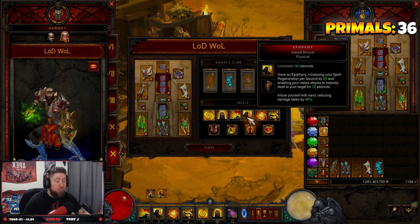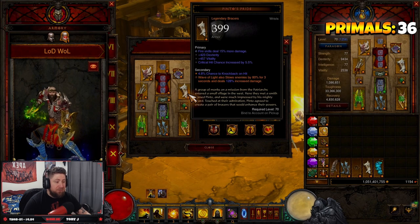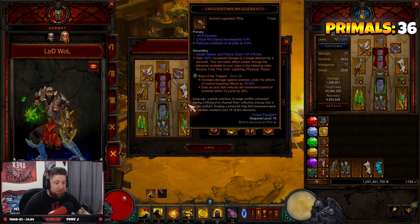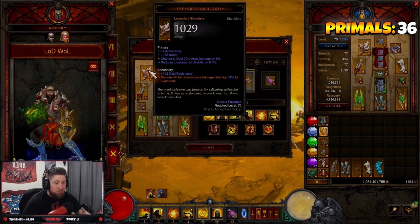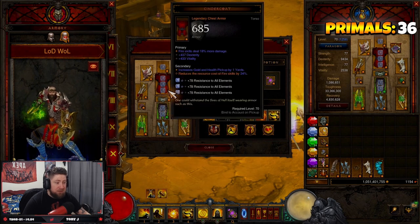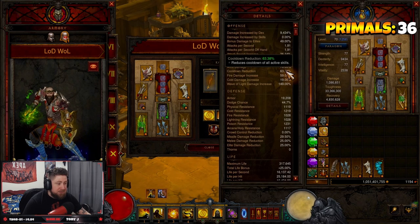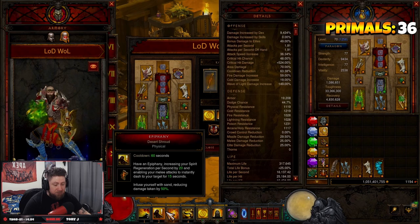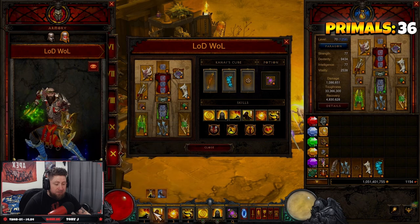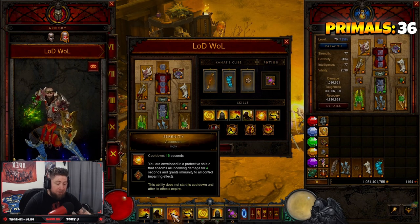Obsidian Ring of Zodiac is in the Cube because we need 100% cooldown uptime on Epiphany. I cannot stress this enough — you need cooldown reduction on almost everything: both rings, shoulders, gloves, and both weapons. Our current cooldown is 63%. The build really operates through Epiphany — we need it up at all times for the damage, spirit regeneration, and damage reduction.